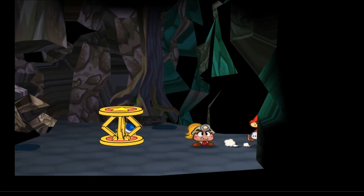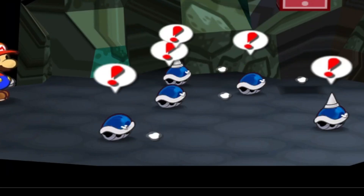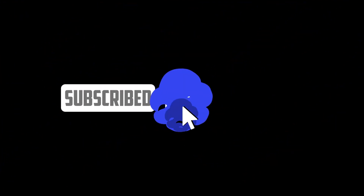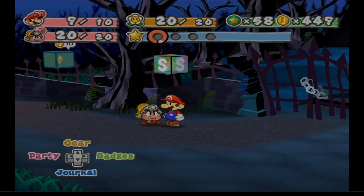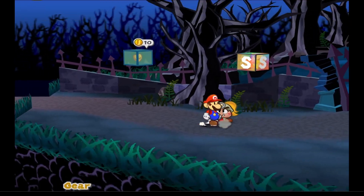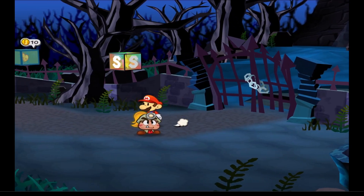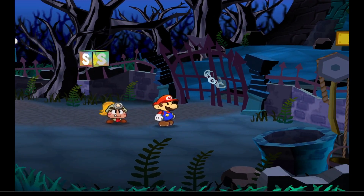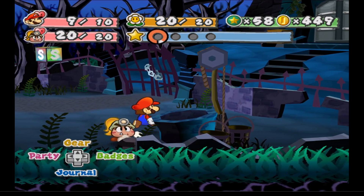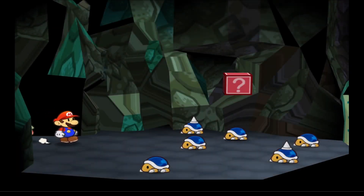Welcome back to my playthrough of Paper Mario TTYD, going for 100%. Last time we made it to Creepy Steeple, started chapter four, saw plenty of pigs, and saw a child whose mom turned into a pig. In this episode we're going to continue — last time we got the shine sprite and that new enemy, but you guys have already seen it.